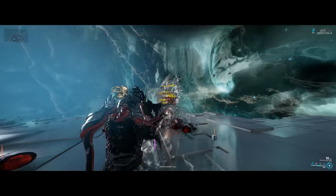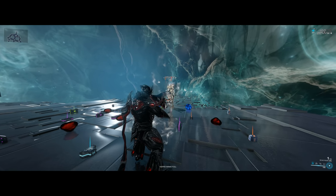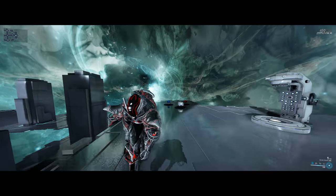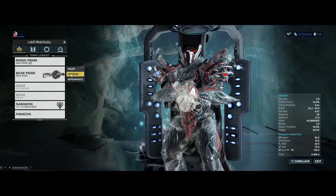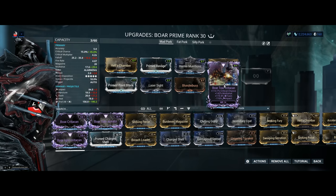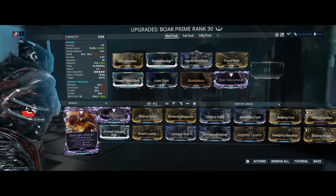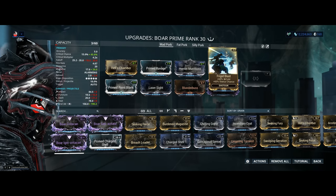Now we finally get to talk about riven mods, because rivens for the Boar Prime are cheap-ish. You can get an unrolled one for under 100 plat currently. It can roll minus IPS — in the sense that it can roll minus impact — and considering the riven disposition is five out of five, you can roll minus 100% or more. Finally, time to show you my riven setup. I would like to thank you guys for loaning me your fantastic rivens. Check this one out: critical chance, multi-shot, toxin, minus impact — minus 116%. Check this one out as well: multi-shot, crit chance, heat, minus impact.